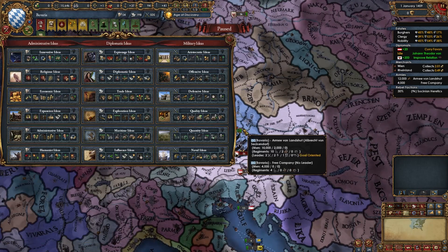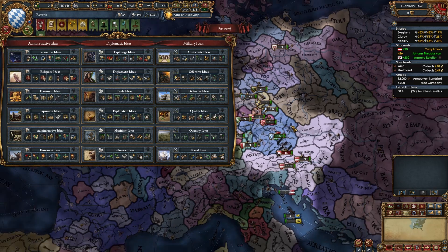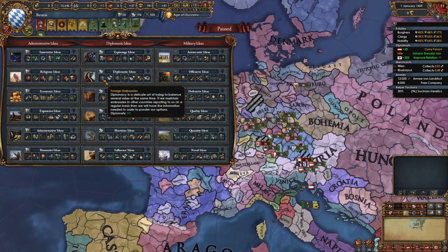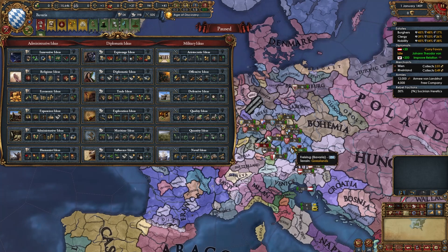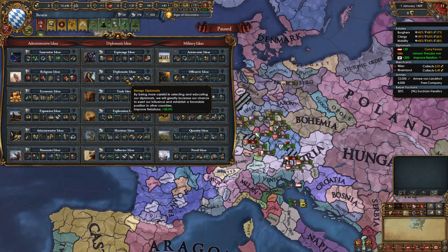Once you get admin tech 5 you'll be able to take your first idea group. For Bavaria I recommend taking diplomatic ideas. This will help because we're going to have quite a few subjects, especially in the HRE. The diplomats help improve relations with outraged countries so we don't get coalitioned. Diplomatic relations are great for subjects. Improved relations helps with coalitions. Province war score cost lets us take more. And the lowered impact on stability from diplomatic actions lets us make and break royal marriages to get our dynasty on other thrones and get more PUs. Overall a great idea set if you plan on being emperor.